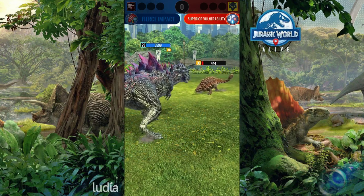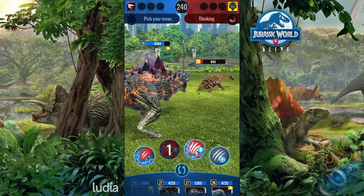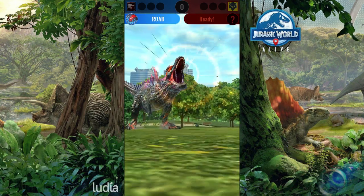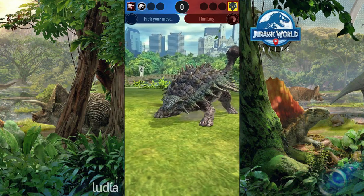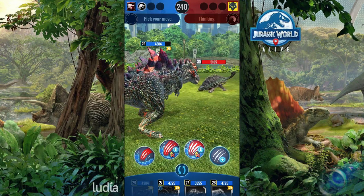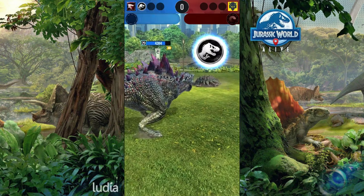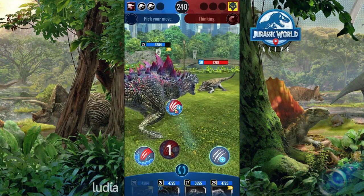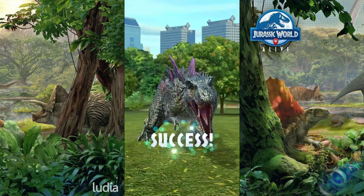I can almost one-shot the whole team, I'm gonna need a little bit of luck with the moves. Okay, let's go — it's gonna go down. Ankylosaurus Gen 2 comes in, I can take it out with impact and I'm saving rampage for another source. There we go, and that was it!